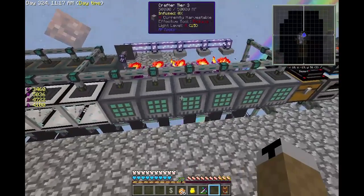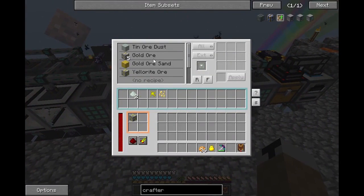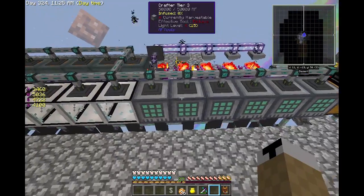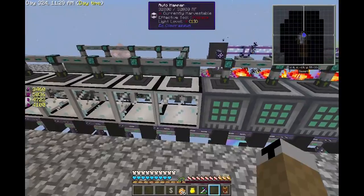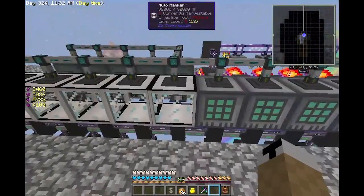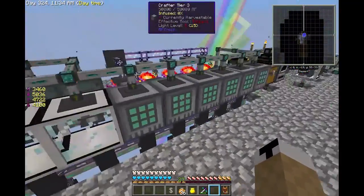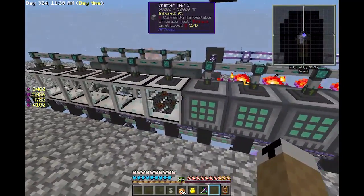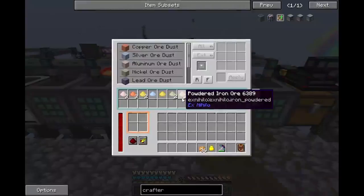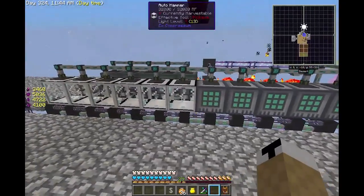From there you've got gravel, you've got sand, you've got dust, and some other stuff. Essence is going in here and my gold essence going in here, and then they are getting pumped over to the auto hammers. From there it gets broken up - from broken, from the gravel into the crushed version - which gets turned over here into the sand, goes back over here and gets turned into the dust.